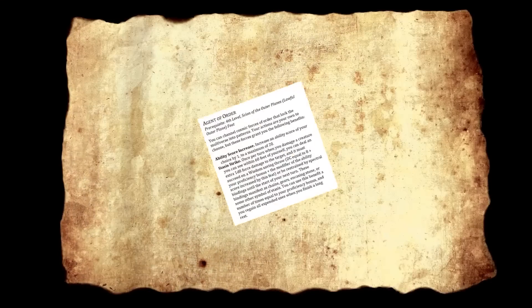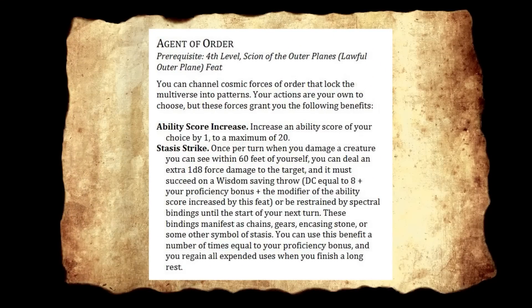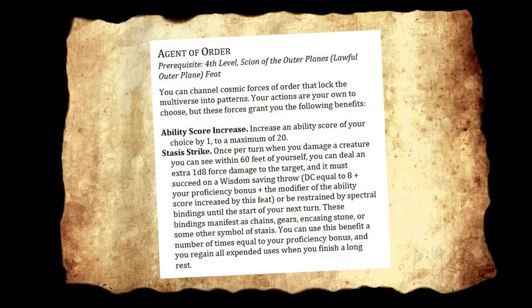First up: Agent of Order. Prerequisite fourth level as well as the Scion of the Outer Plains feat. You can channel forces of order that lock the multiverse into patterns. It's a half feat, so you get an ability score of your choice increased by one. You also get Stasis Strike — once per turn, when you damage a creature you can see within 60 feet, you deal additional force damage and the target must succeed on a Wisdom saving throw or be restrained by spectral bindings until the start of your next turn. You can use this a number of times equal to your proficiency bonus, regaining all uses on a long rest. This is really good — force damage plus locking someone down for a turn is a pretty solid get.